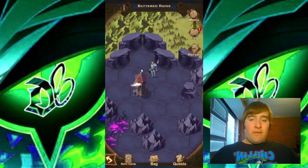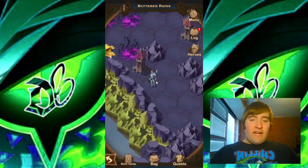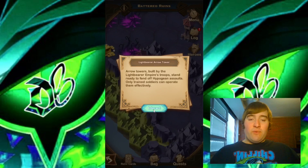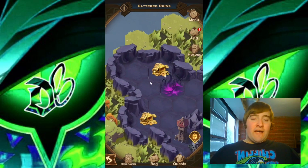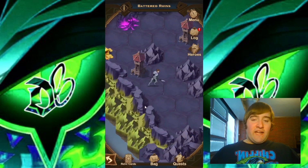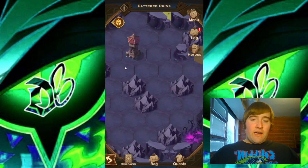Moving onto this tile right up here, I'll interact with the arrow tower again. Then moving directly over to this tile, I'll interact with this arrow tower — moving that arrow up there, getting rid of those vines. Now we have access to these chests right here. Let's go ahead and collect those.